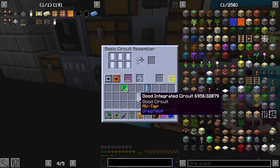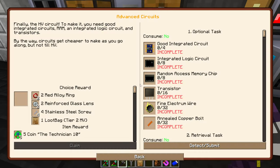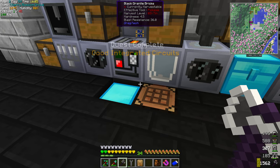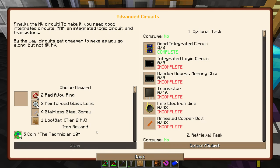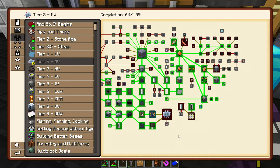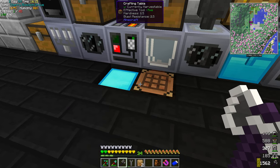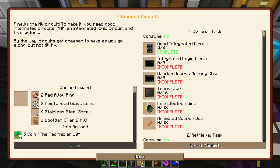We're only getting 32 of the MV ones because it uses a lot of stuff, so it is what it is. We can wash those, put them under fine wire, make a couple more diodes - just enough to get to exactly 32. Look at that - good integrated circuits! I don't think they have achievements tied to them. I'm gonna grab the loot bag for that one and then the next circuit.